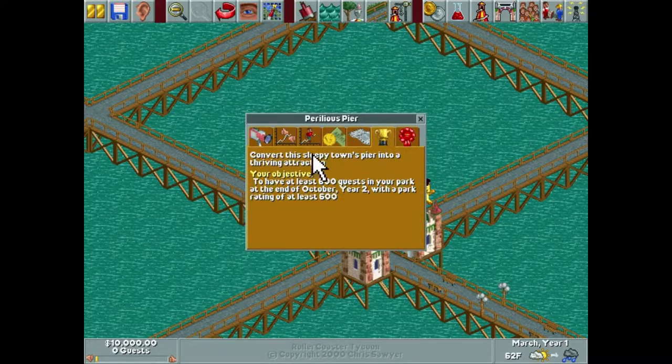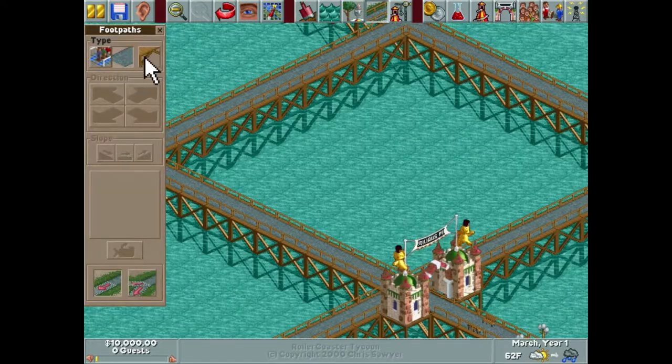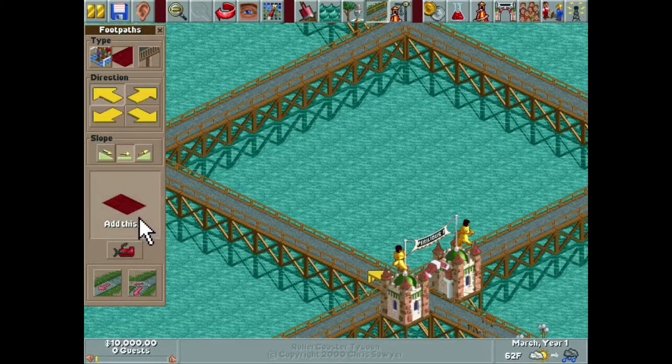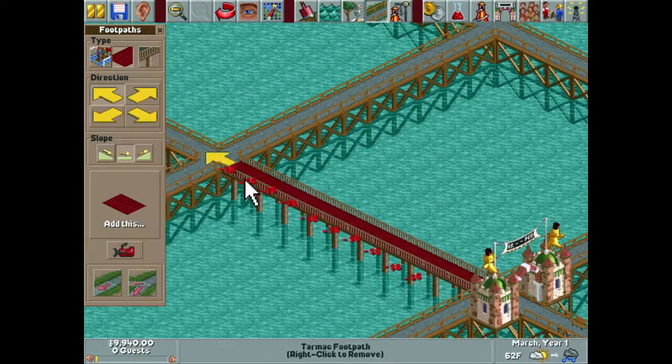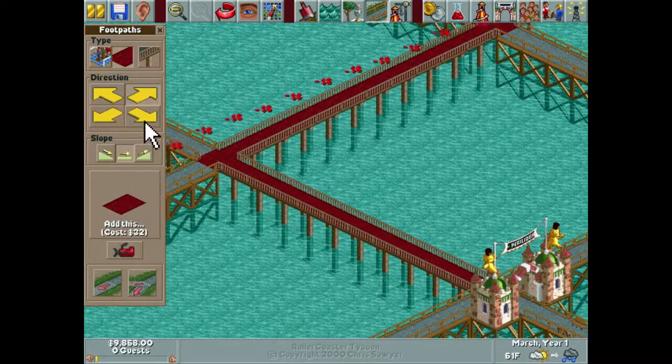Just to recap our objective from last episode for Perilous Pier: our objective is to convert this sleepy town's pier into a thriving attraction. We need to have at least 600 guests by the end of year two with a park rating of at least 600, which I think is very doable.